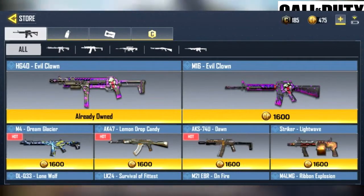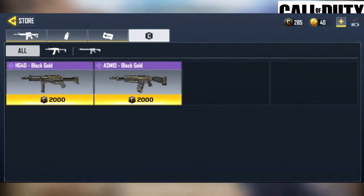Call of Duty Mobile's Battle Royale will have two separate currencies. COD points can be bought with real money, while credits can be earned by leveling up in matches and by leveling up in the battle pass. COD points can be used to buy weapon skins, while credits can be used to buy items such as legendary guns.